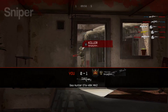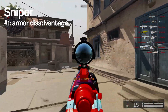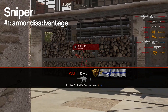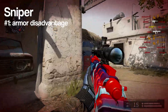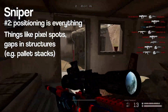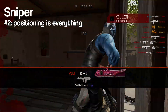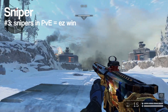The fourth class we are going to take a look at is the Sniper, which generally has the weakest armor in the game, at least for most armor sets. This already puts you at a disadvantage when taking a direct fight, so you must be more careful with your positioning than with other classes, and engage from longer distances more often, as this is obviously where this class will be in its comfort zone.